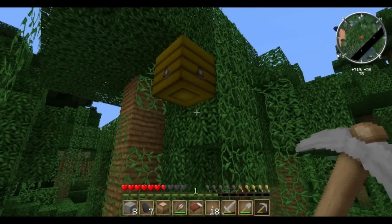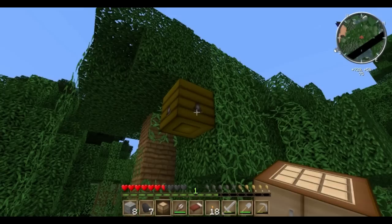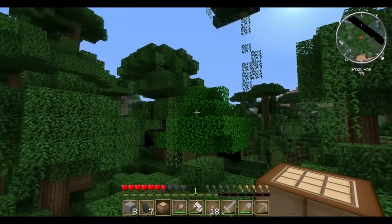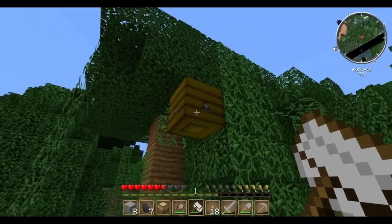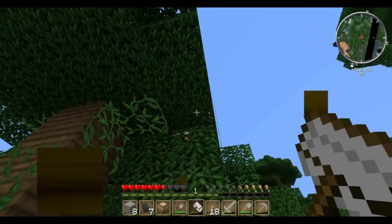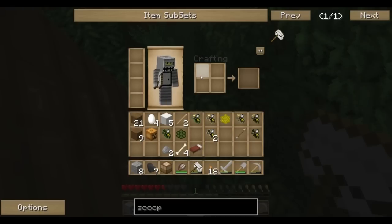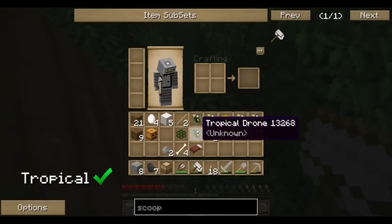These are the jungle bees — I'm in the jungle biome right now. This can be a particularly difficult bees' nest to find, especially in the jungle, which is a difficult biome to navigate. These hives are often up in the trees, which makes it difficult to see them. And I got a princess and a drone, which is very convenient. Here's my tropical princess and drone.